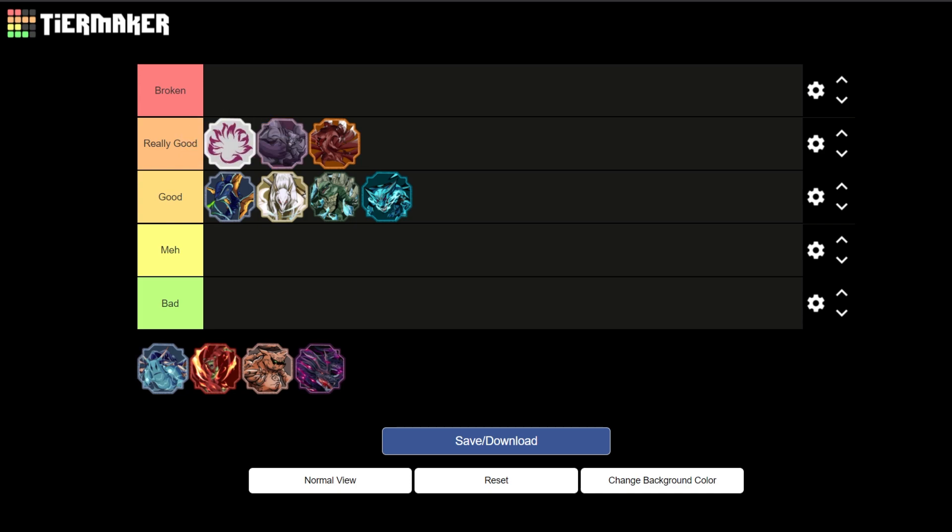Next up is going to be Rabbit-Tails. Rabbit-Tails is going to be at the top of Really Good. The reason for this is because the first stage Z spec is practically just a better Dunes Fate — it does an absolute metric ton of damage. However, you cannot fly with the Rabbit-Tails spirit, and that's why it's going to be in Really Good, not Broken.